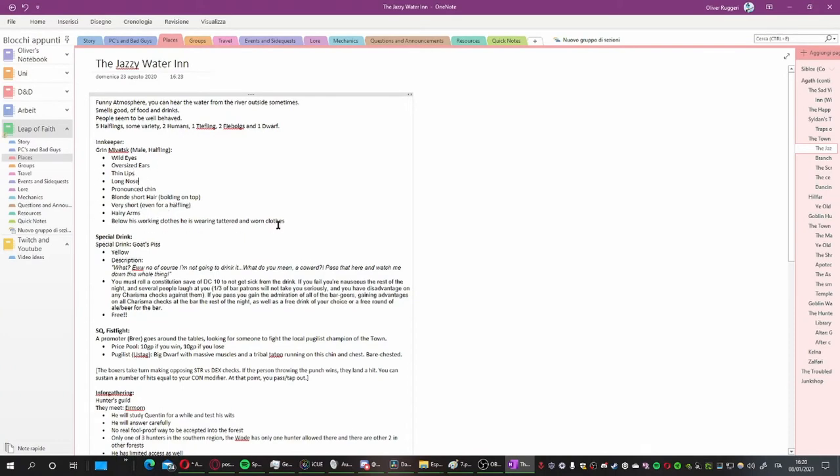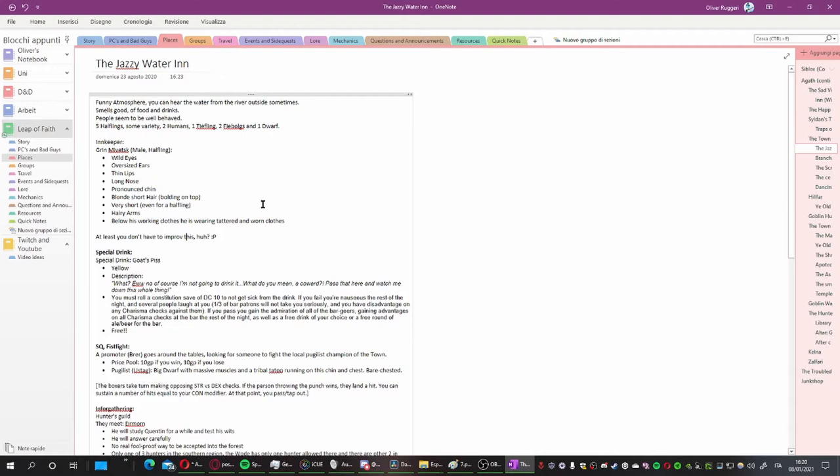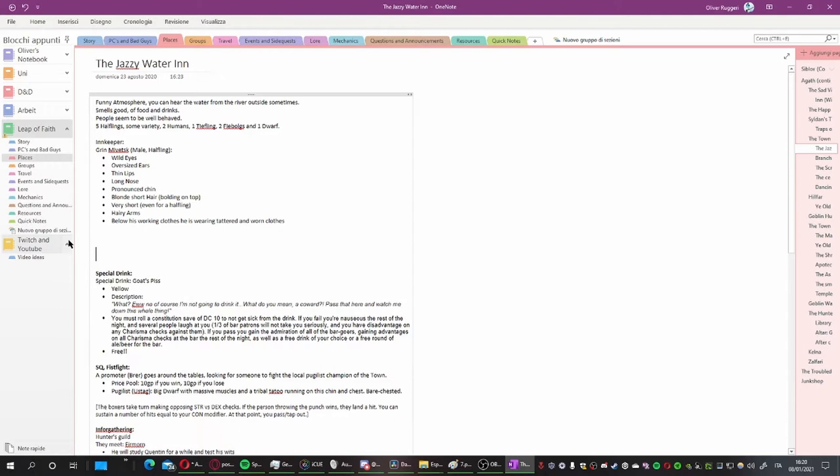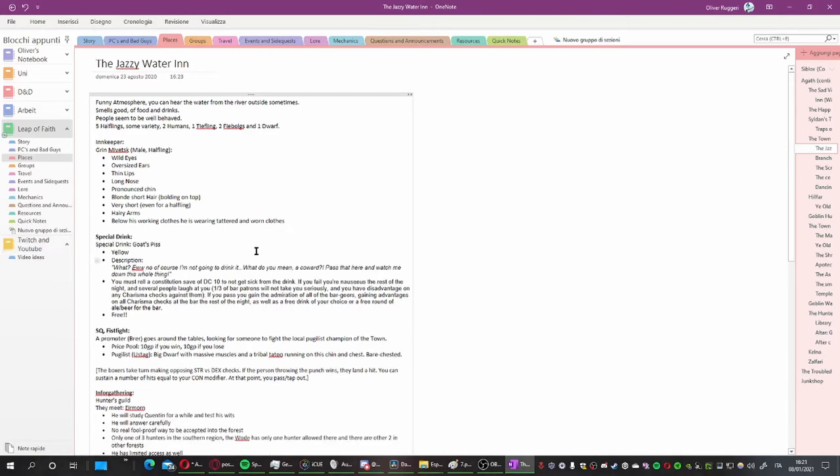The innkeeper is a good one to start with, because the inn is always the first place the party goes to — always. Write down bullet points about unique features you can describe — a few about how he looks, a few quick points about his behavior. This doesn't need to be super detailed, but at least a bottom line so you don't have to improv absolutely everything. Then move on to the topics he will talk about with the party.